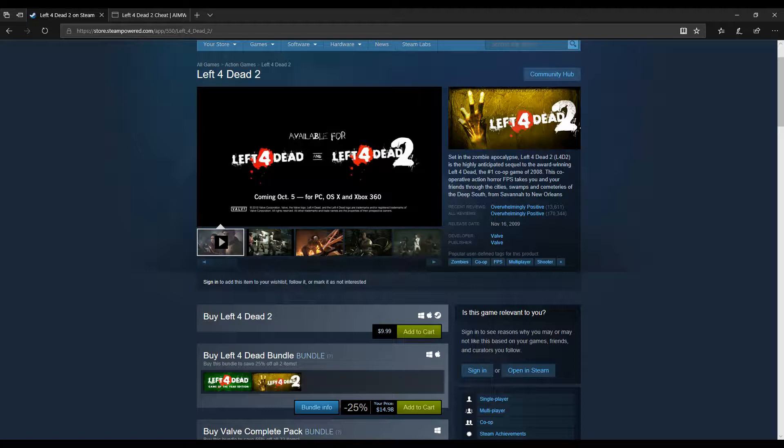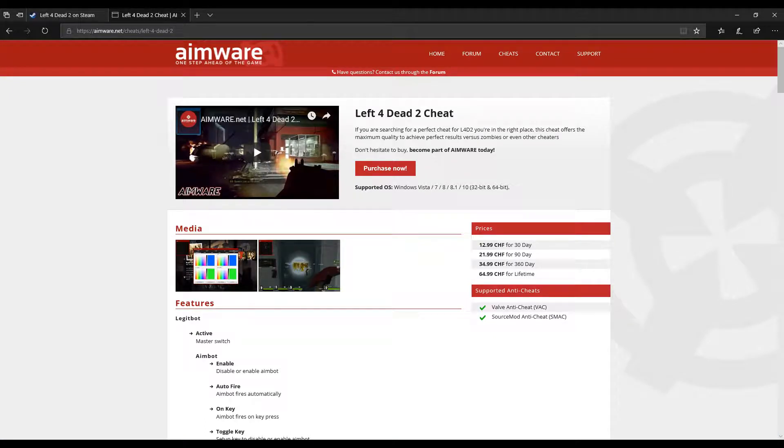Today I'm going to be showing you how to create a server with cheats enabled on Left 4 Dead 2, only on the Steam version, so make sure you have that. After you've purchased it or already own it, you'd also need to purchase Left 4 Dead 2 cheats from Aimware, because this is important to the steps I'm about to show you.